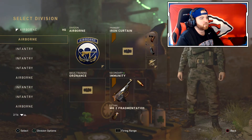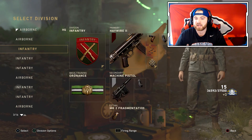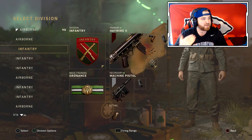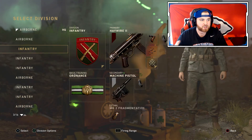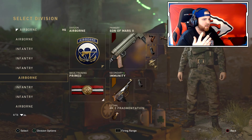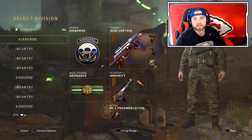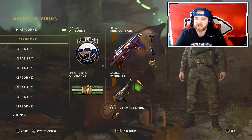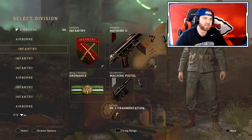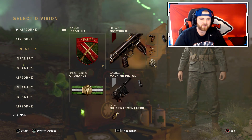Those are the top five class setups to help you guys out. The five guns are the PPSH, STG, Type 100, Bar, and MP40 with the Son of Mars. These are the most consistent, fast-killing setups for the new update. Let me know what you think in the comments, drop a like, and subscribe if you haven't already.